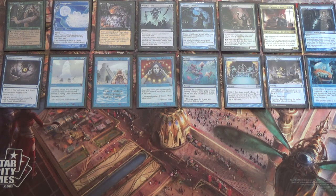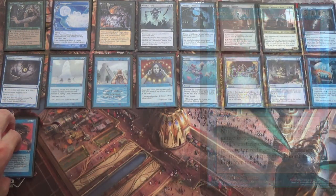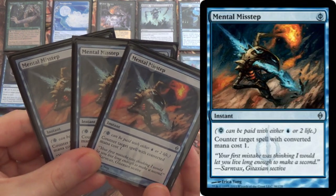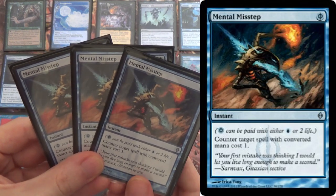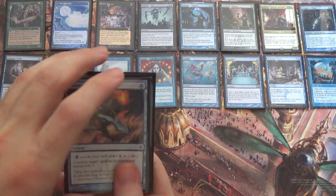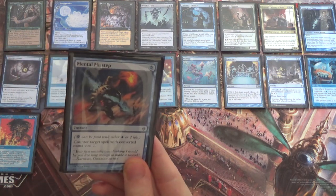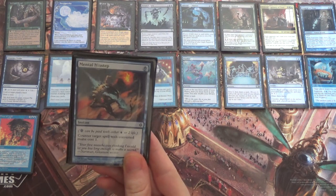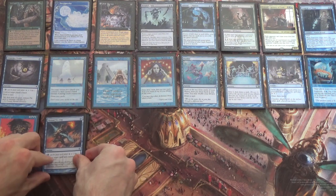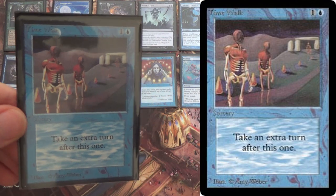Next we have our interaction pieces. Of course we're running four Force of Will — we'd like to not lose the game, and this is a really good card at that. Next we have Mental Misstep, only a 3-of, and to be fair it could and maybe should be four. One of the ways that we lose is Grafdigger's Cage, which is already in so many sideboards — it deals with Dredge, it deals with Oath. So maybe having a fourth Mental Misstep makes it less likely that Grafdigger's Cage resolves. Also it's just really good against other blue decks. It doesn't work against Shops, though, and does very little against Dredge. Maybe that should be four. Time Walk — two mana, taking an extra turn is pretty good.